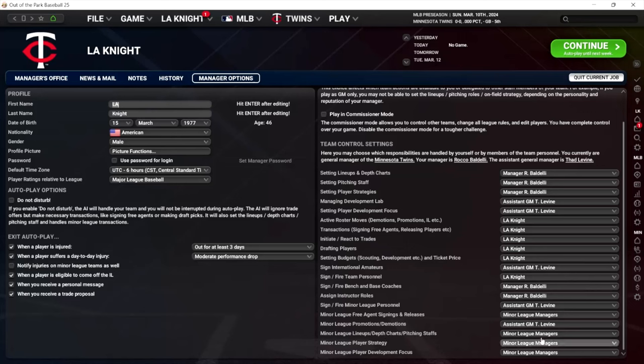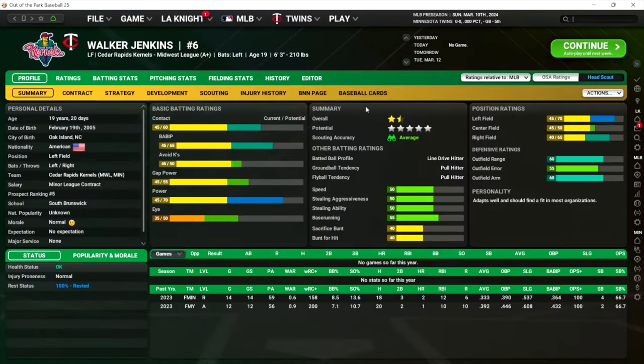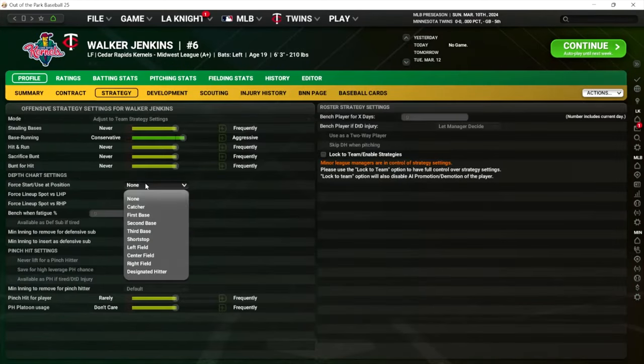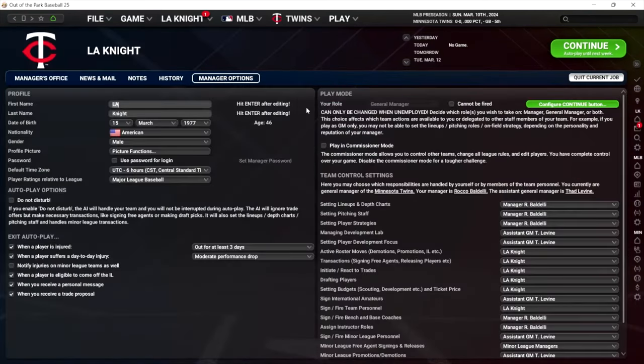Minor league lineups, depth charts, pitching staffs, player strategy, and player development focus — let your minor league managers do all of this. This is way too much detail for a brand new player to manage in my opinion. Now there are some exceptions: if you see a top prospect is not getting playing time, go to set game strategy and you can force start at whatever position you want, and then he's going to be the starter on that team. If he's not in the lineup at the level you have him at, it might mean he's not ready for that level, or there's a veteran blocking his path that you need to cut.